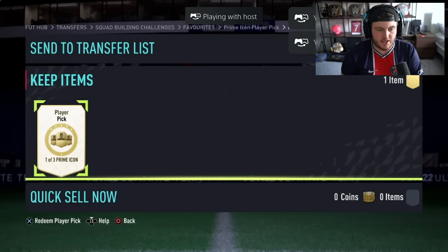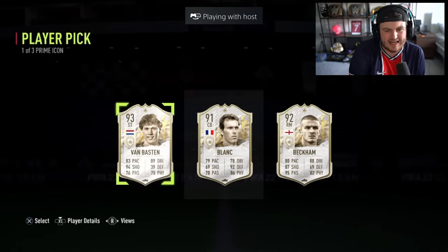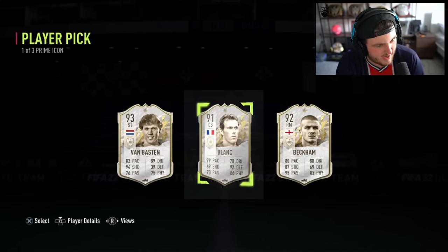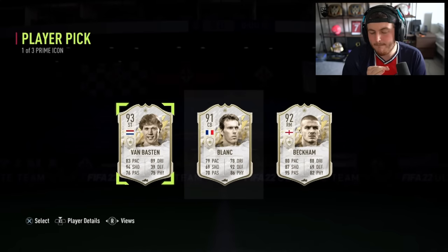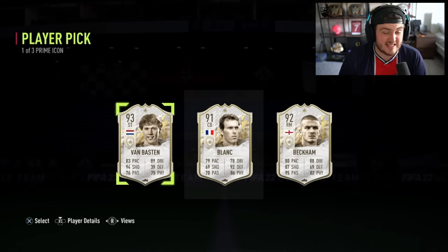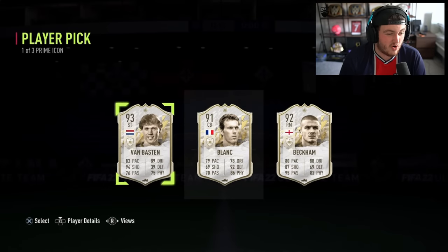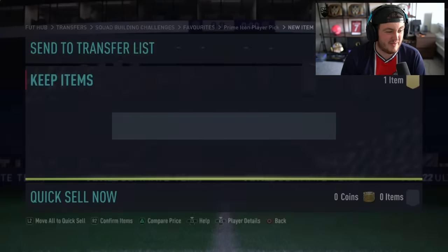We want to see a decent prime icon right here. I got way more excited than I should have — I thought that was Gullit for a second. I saw 93, Dutch, and thought that was Gullit, but it wasn't. Obviously it's Van Basten. That's a bad player pick — a terrible player pick. It's just at this stage of the game, none of these cards are really usable anymore. Maybe Beckham at midfield, in centre mid. That's about it.